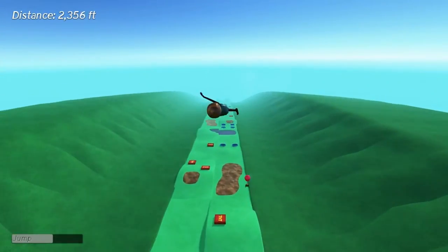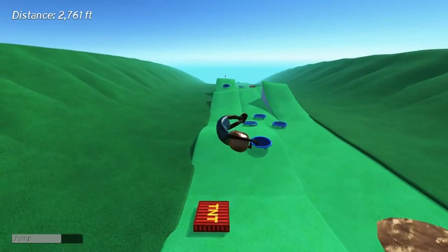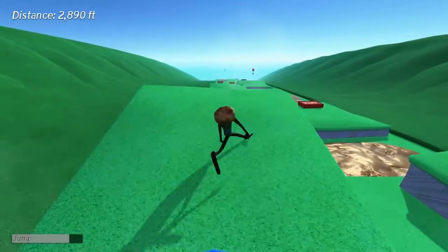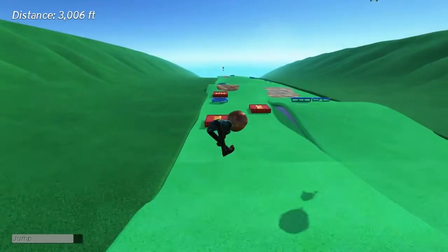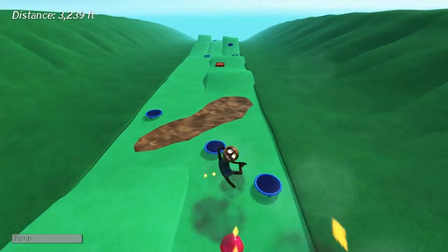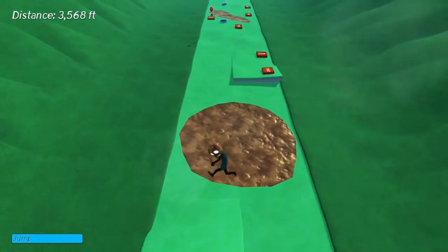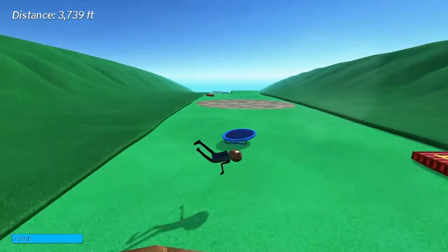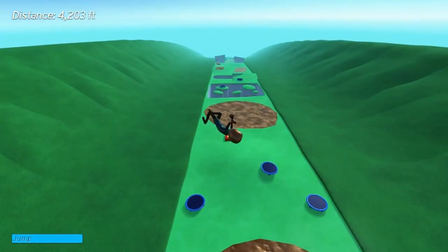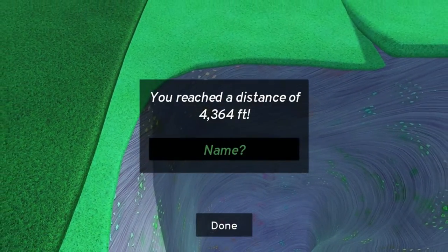Boom! Launch ya way up there! The ragdoll physics is pretty cool. Now let's hit this one. Of course you can fall down those holes and that would be the end of your run. And you can actually splatter yourself on the ground too, which is pretty cool — it's pretty violent. I almost hit that rocket! Down the hole he goes! So that's the end of that attempt.